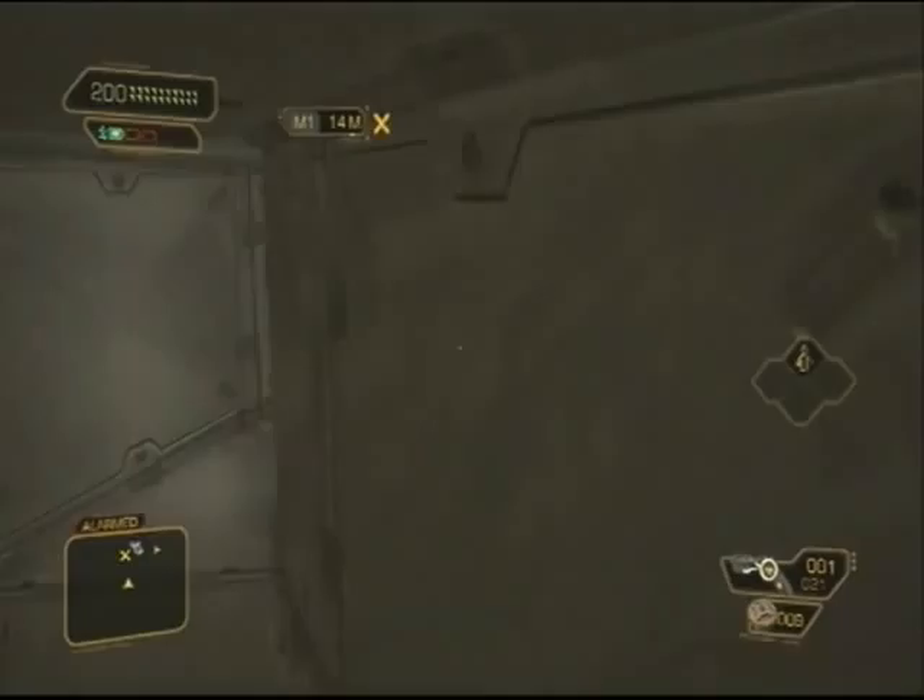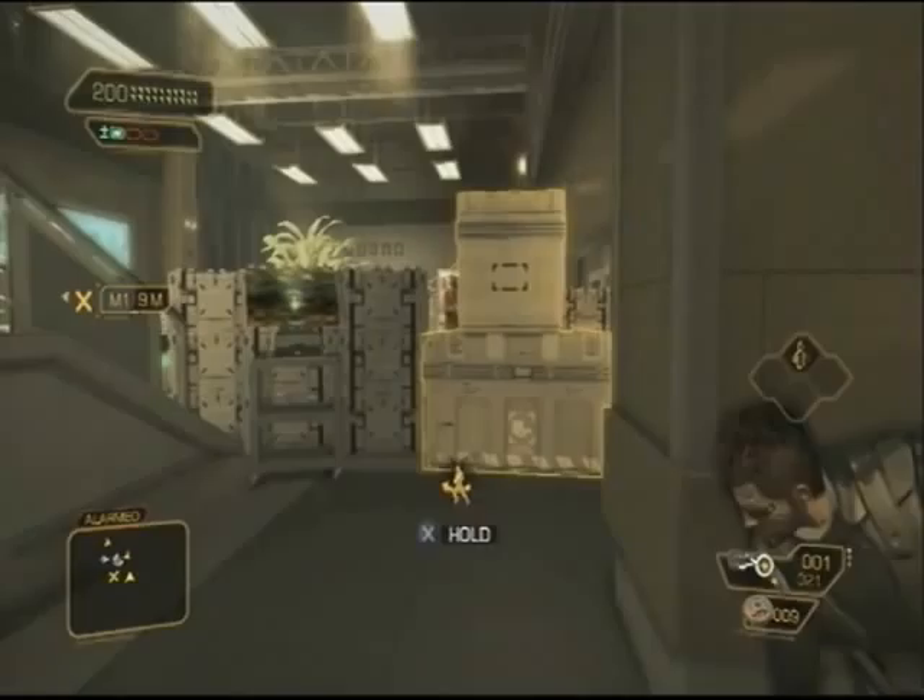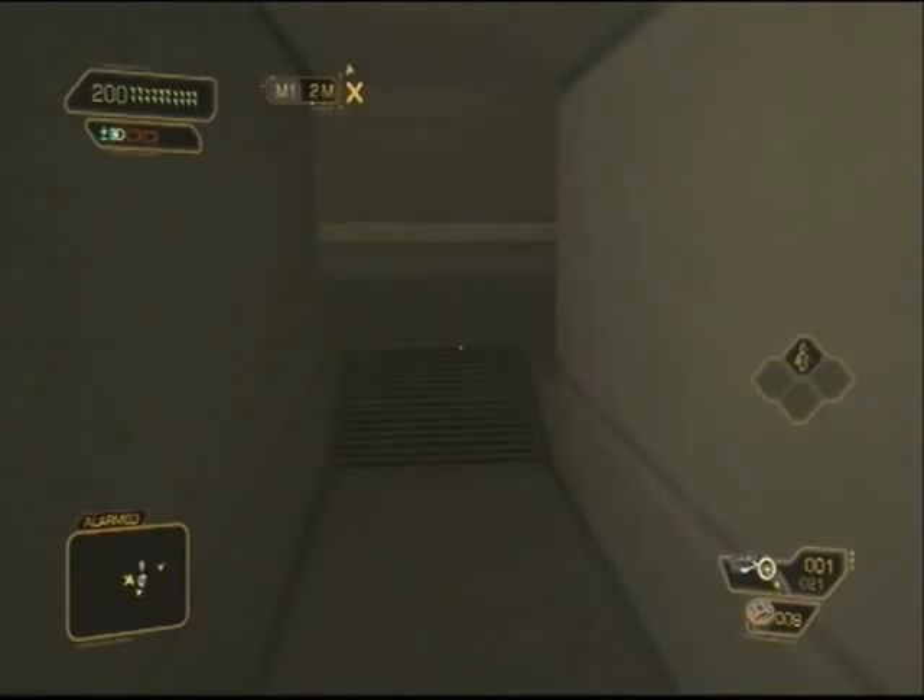There's nothing much in any of these rooms. Come down here, go up against the wall, duck down, cloak, and go to the other side. Once you've done that, pick up the vending machine and move it — there's a vent behind it.